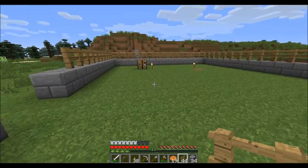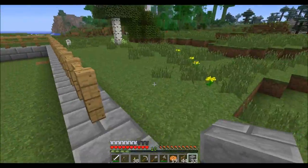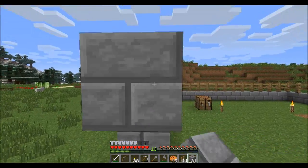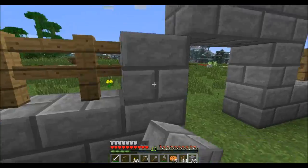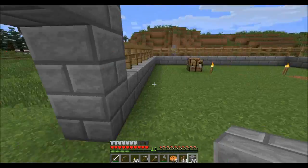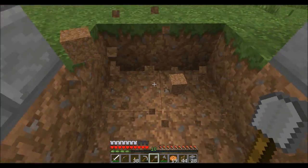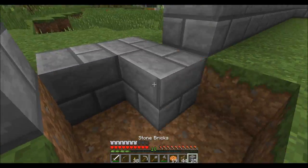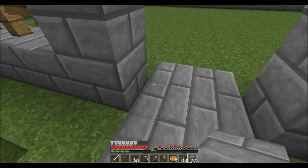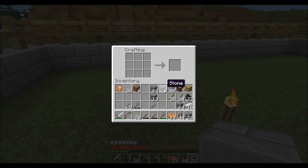Now, I got this originally from Paul Saws Jr. - check his channel out if you haven't, he's quite popular. So what we've done here is we've created our door. I'll do the same thing here so that way we can get in and out quite easily. Let's have a look at making our way out here. Stone buttons - actually no, let's make wooden buttons. The only reason I say that is because it's easy to see the wooden buttons on the wall.